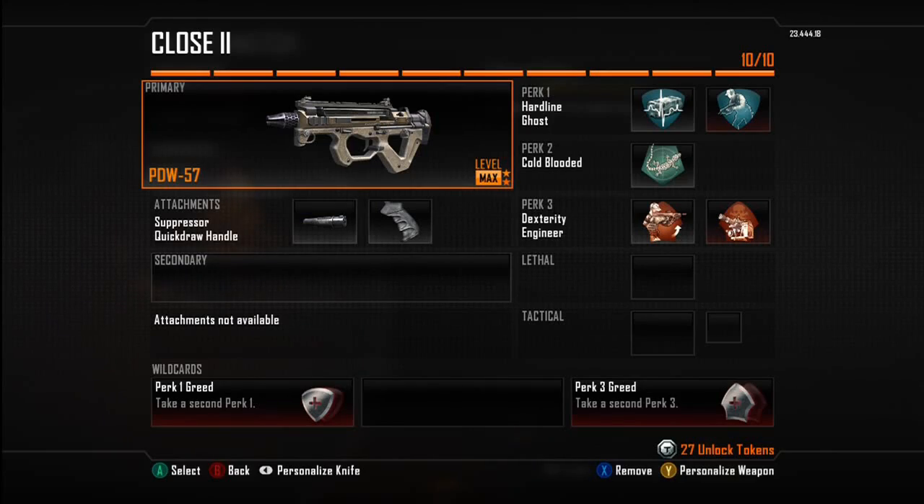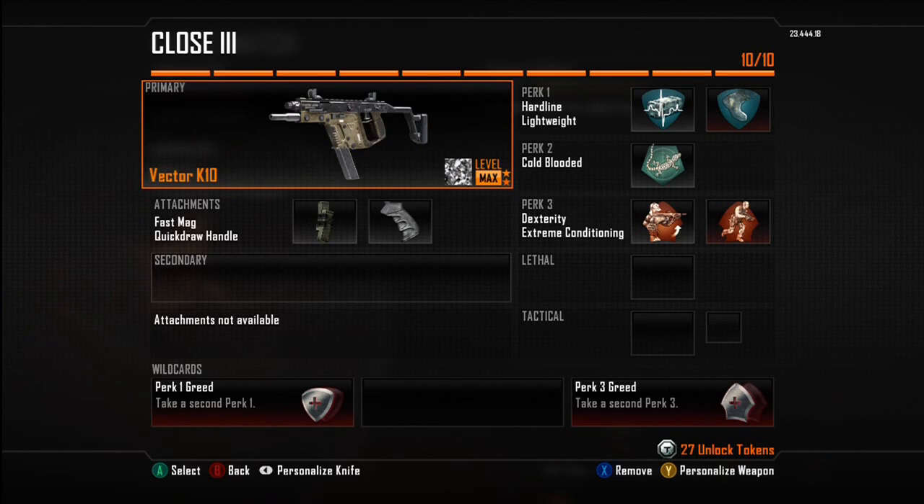My second class is the PDW with a silencer and quick draw grip — this is my 'whoop your ass' class. I've got Ghost, Hardline to get kill streaks faster, Cold-Blooded, Dexterity, and Engineer. I'm covered on everything except enemy air support. The whole idea behind Hardline is that I can get my kill streaks up quicker than the enemy can, and it generally works out pretty well.